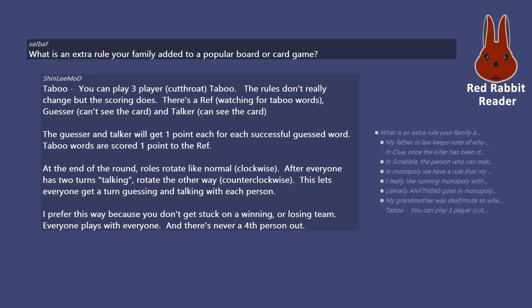In Taboo, you can play three-player cutthroat. The rules don't really change but the scoring does. There's a ref watching for taboo words, a guesser who can't see the card, and a talker who can. The guesser and talker each get one point for each successfully guessed word; taboo words score one point to the ref. At the end of the round, roles rotate clockwise. After everyone has two turns talking, rotate counterclockwise — this lets everyone get a turn guessing and talking with each person, and there's never a fourth person left out.